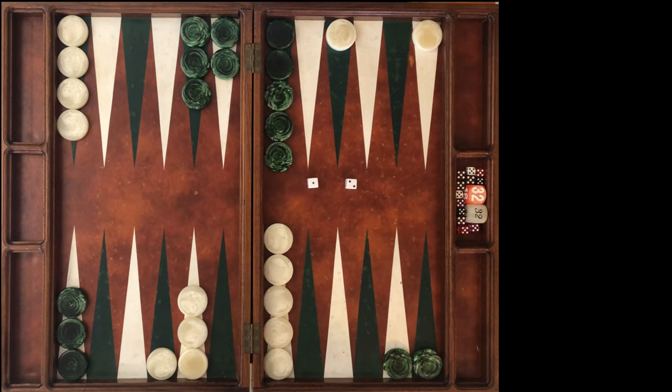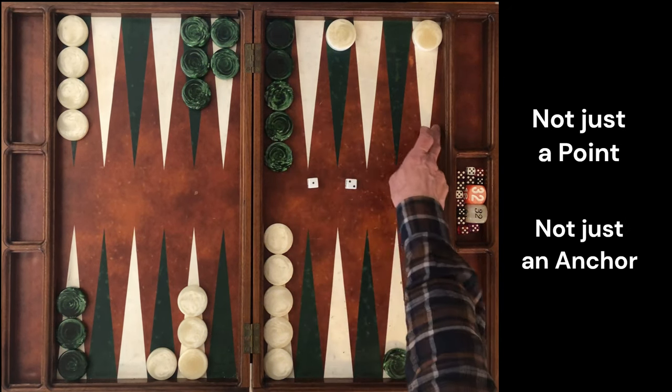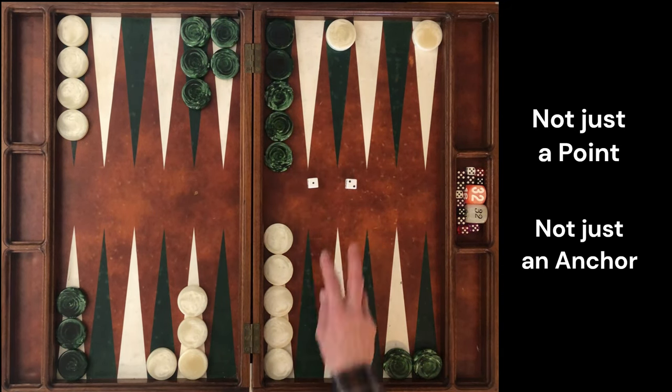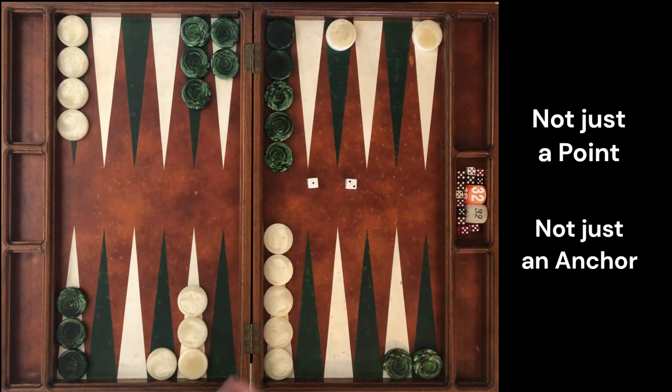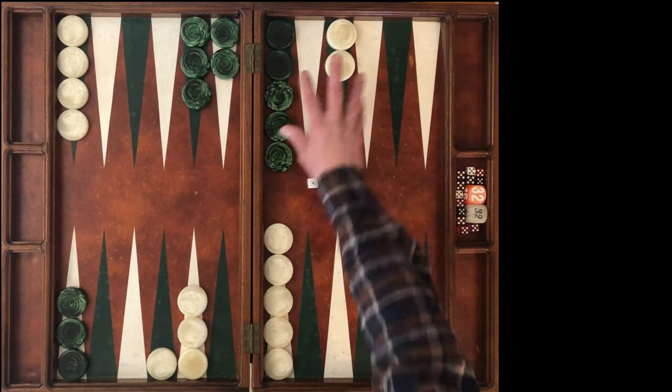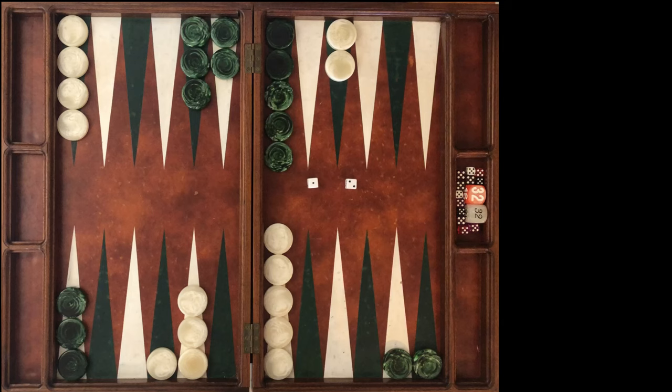I said I'd talk a little more about this. When we have a position like this, I don't want you to think of it as 'I get to make a point' or 'I can make the 21 point' or 'I can make an anchor.' We have to look at what it actually is. Of the anchors we can make, these are our two best anchors. So say to yourself: this roll gives me the opportunity to make the second best anchor I can make. Think of it as the second best anchor — not just a point, not just an anchor. And that's why in all three match scores, the best play was making the 21 point, our second best anchor.